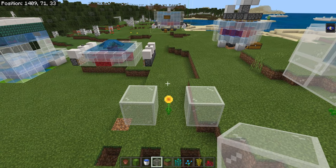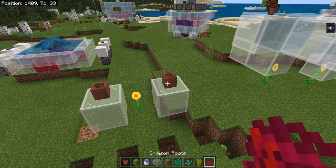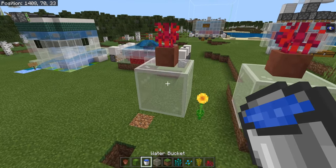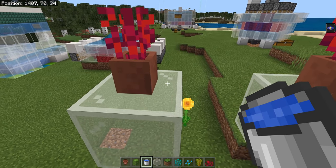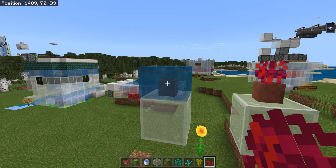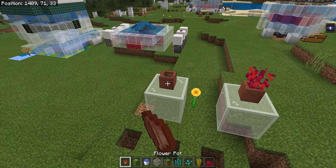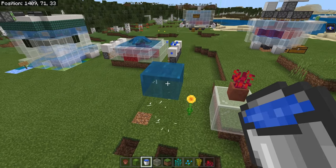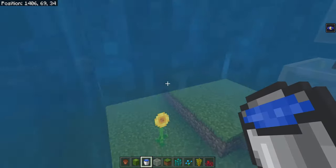The interesting thing about this bug is that it only works in one specific way. You need to put down a flower pot — you can put pretty much anything inside of it — but the important thing is you have to waterlog it by clicking directly on the flower pot. If you click anywhere else in the block area, it's not going to work. The thing inside the flower pot will pop off as an item. If you break that flower pot, it will remove the ghost water. What you need to do is remove the block underneath the flower pot to make the flower pot pop off as an item. And now you have yourself some ghost water.